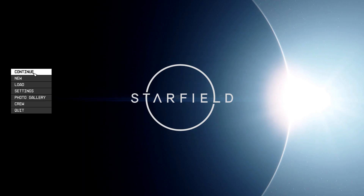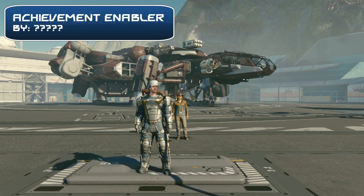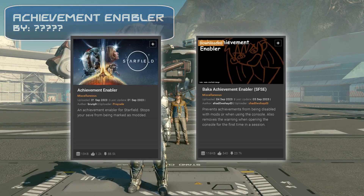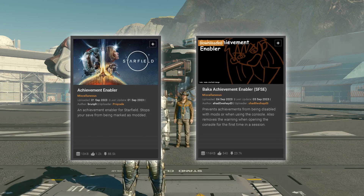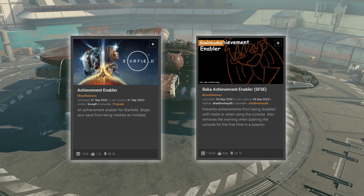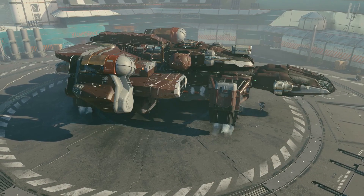Another absolute must-have is an Achievement Enabler mod. There are two of them, actually — the Achievement Enabler and the Baka Achievement Enabler. They both do the same thing, pretty much. You will not be marked as modded if you use mods, and you will also be able to use console commands.